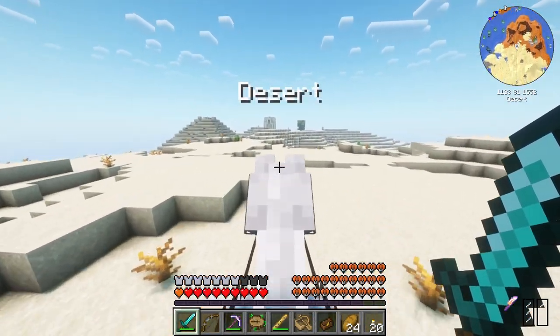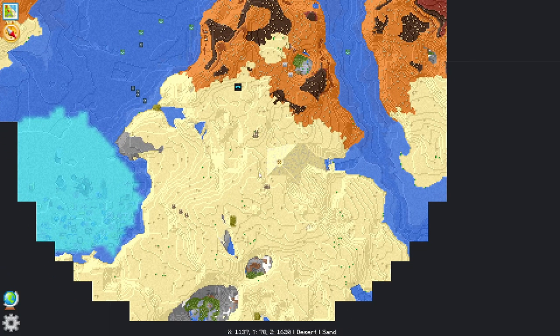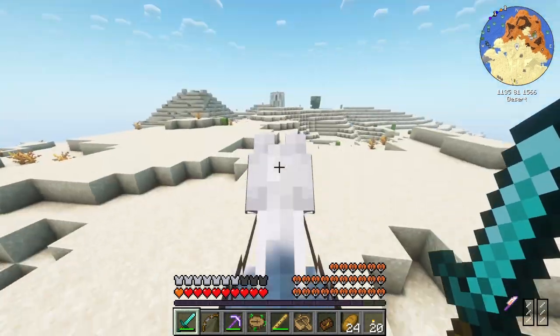I don't know if the flute will summon this horse or a new horse, but I'm not risking it. This horse is going to make it to the other side to get to this desert. And we have made it! And we have found what I was hoping for — a pyramid right there.